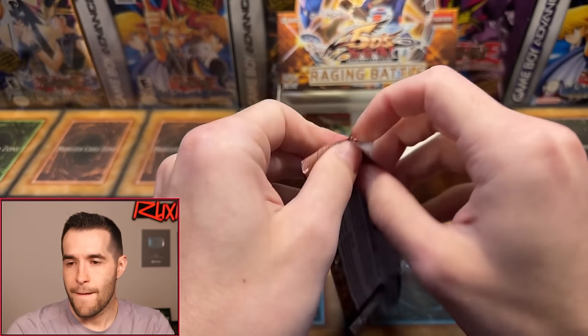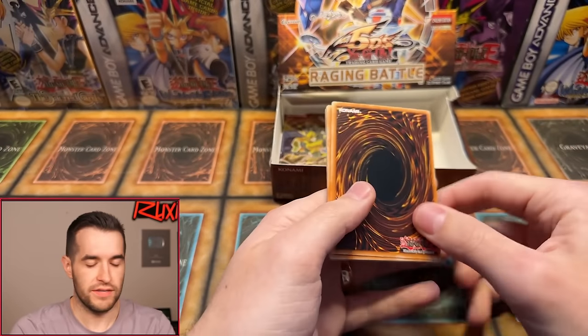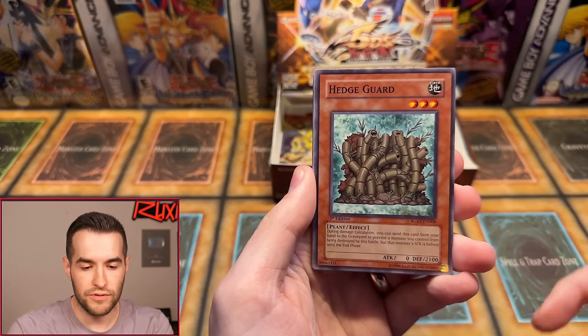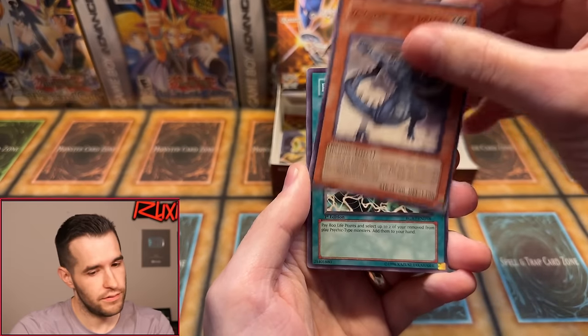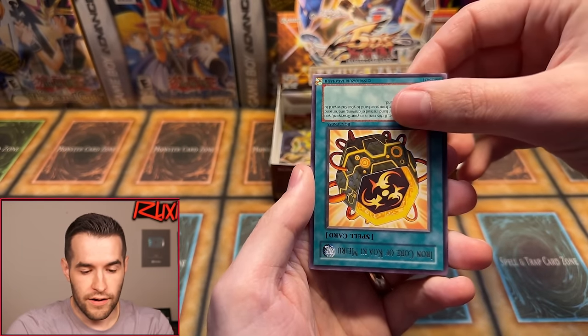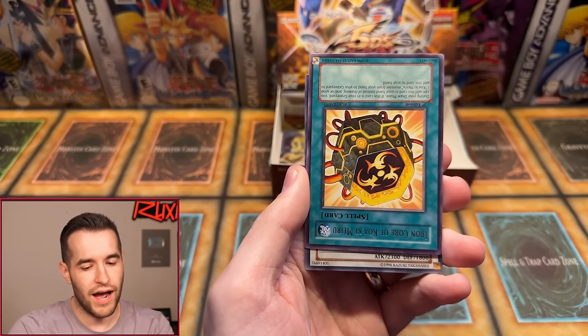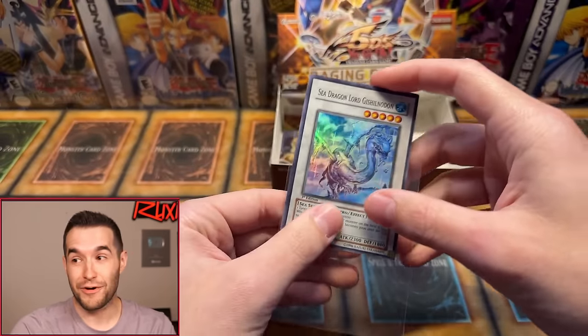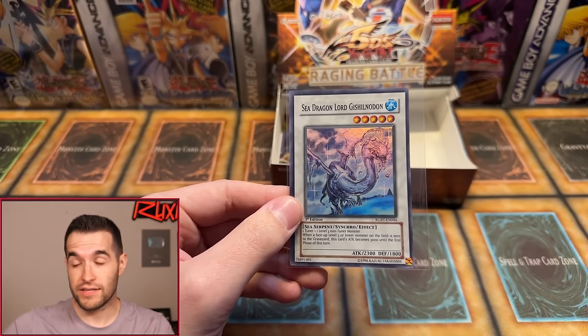First Edition Raging Battle, second to last pack — let's pull something crazy. Crimson Fire, Hedge Guardian, Mind Trust, Vanguard of the Dragon, Psychopath, Proof of Powerlessness, Thorn of Malice, Iron Core of the Kwakimiru — and Sea Dragon Lore! A $10 super as well. Still alive for a ninth foil. According to chat, it's a guaranteed two supers or two ulti/secret total. We don't have a secret yet, so there should be a very high likelihood of the last pack being an ulti.